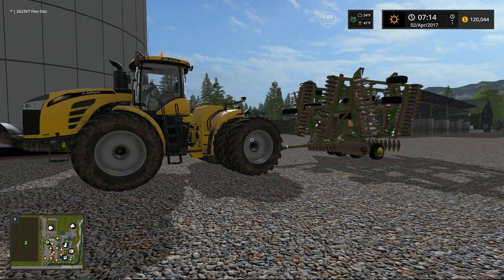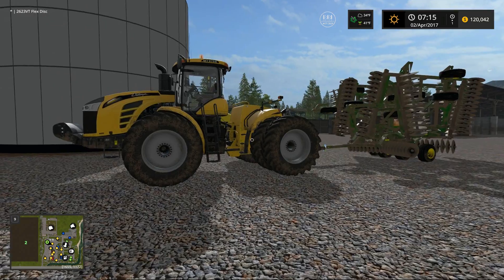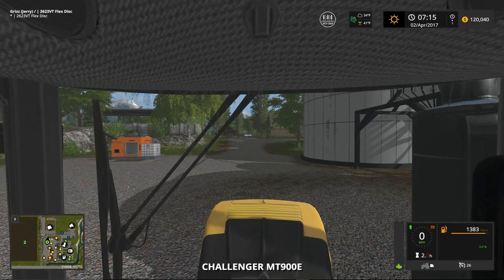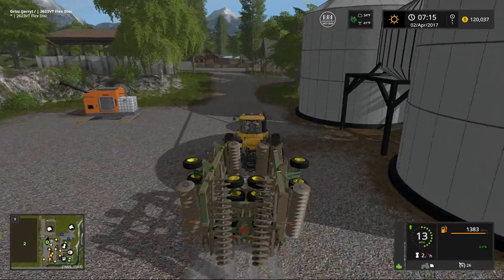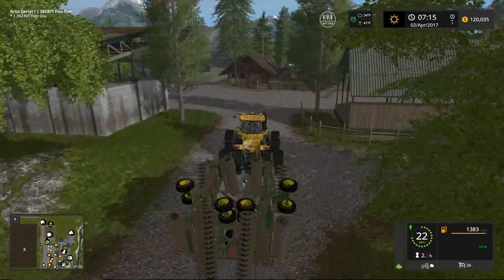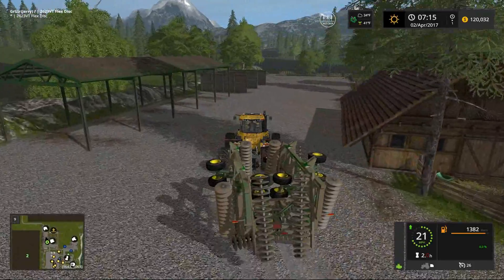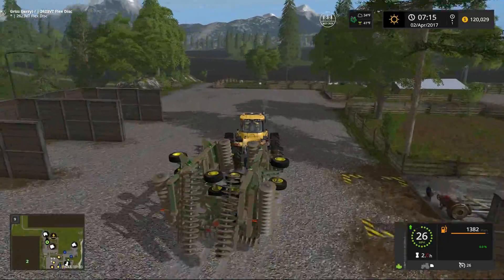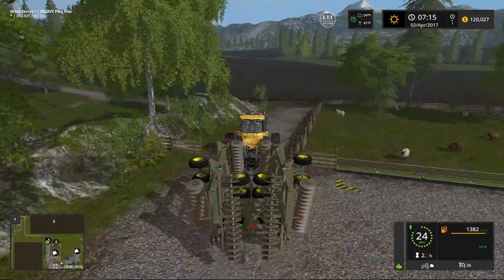Well hello ladies and gentlemen and welcome back to Pine Cove Farm. This is episode number two. My name is Jerry Grizzly Bear Sims and we are basically picking up pretty close to where we left off in episode one. We sent Stan down to the hardware store to pick up a few things and he's basically going to meet us over in field 16, and we are going to take the tractor and plow over to field 16 for him.